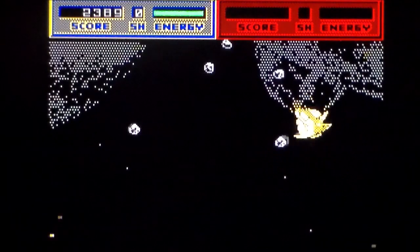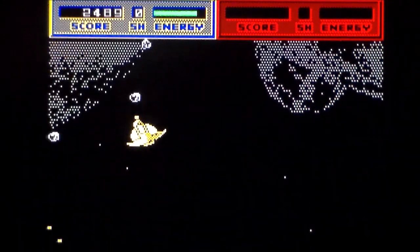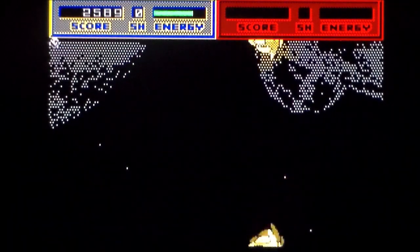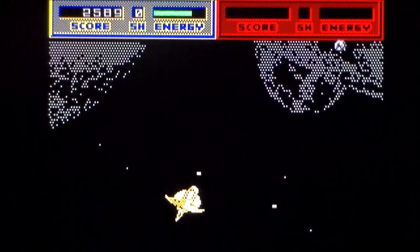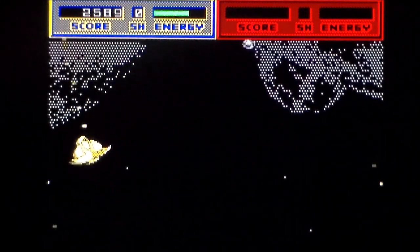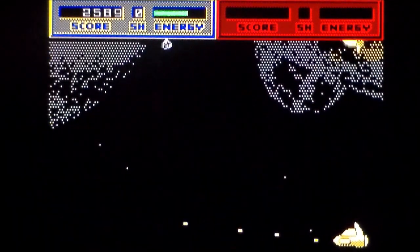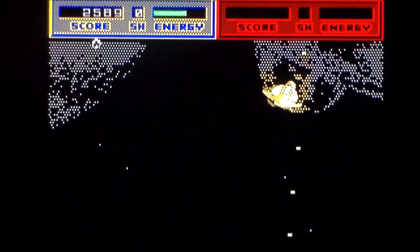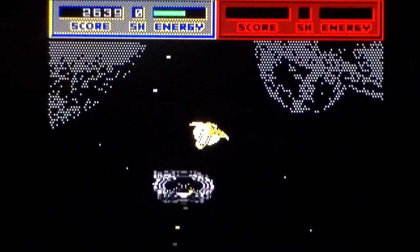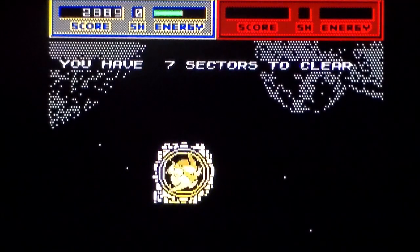That works quite well. It certainly resembles the original. The fact that you wrap off the bottom of the screen is a little bit jarring until you get used to it. There was an alien ship in the first one too. Attribute clash — no need for that in 1987. But it's part of its charm and part of its gameplay mechanic, I would say.